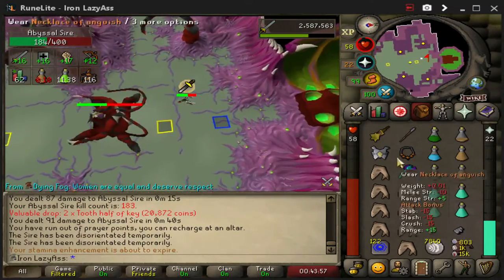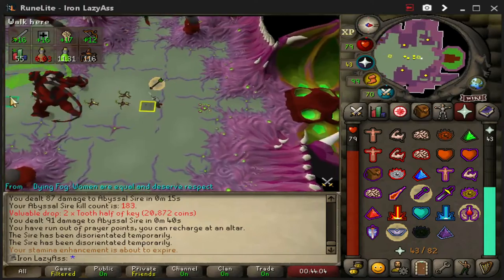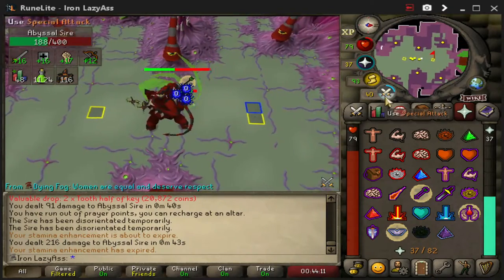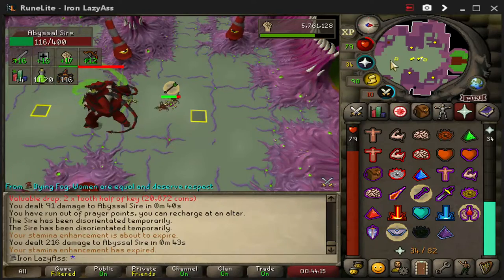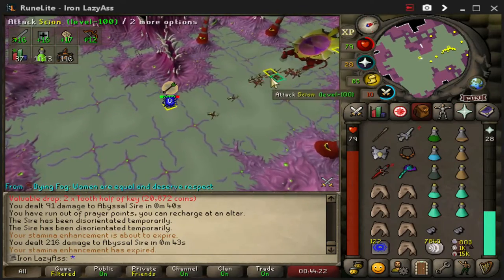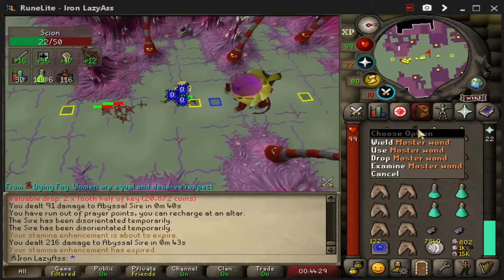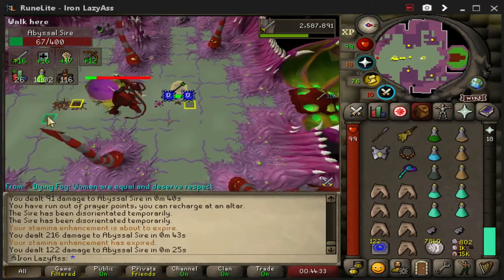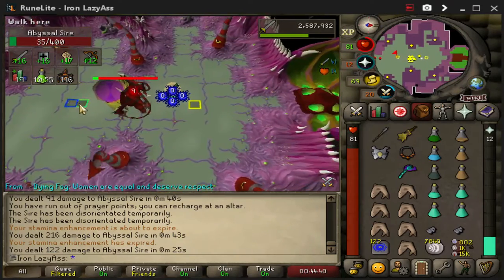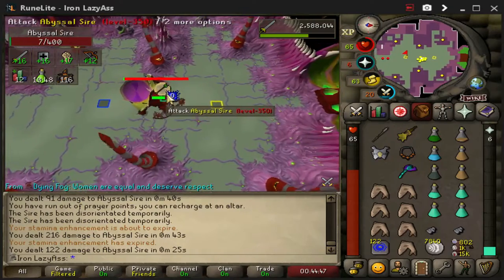Once the Sire gets down to under 200 HP, I drink a dose of Prayer Potion and grab my Crystal Halberd to try to speed through this phase. I run back and forth between the Sire, generally where my two marked tiles are. At this point, the Sire will teleport you — run south! If you're beside the Sire when it explodes, you will take between 60 and 75 damage. I run down and do one Blood Barrage off my Master Wand, just to get my HP above 70, and then repeat as before. Running back and forth so you don't get clumped up. Doing it this way, I use almost no supplies, but it is a bit riskier.